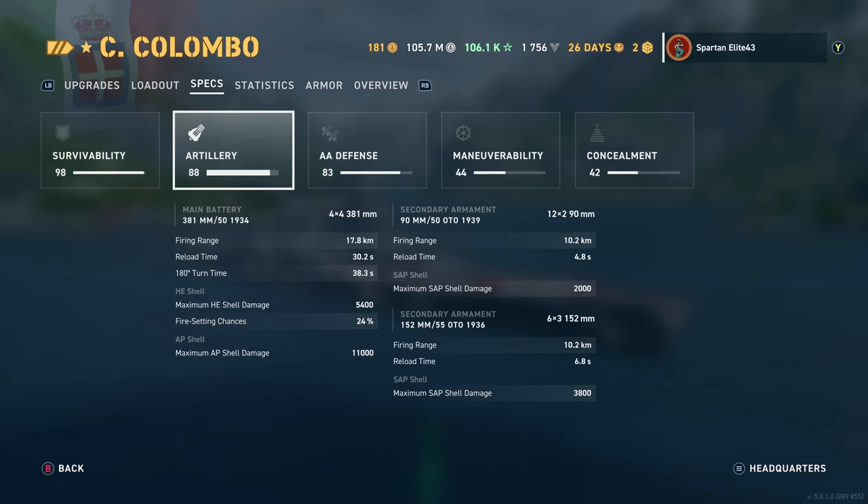Secondary armament: 90mm 50-caliber auto 1939s — you get 24 of those reaching out to 10.2 kilometers, reloading in 4.8 seconds, and firing SAP for maximum 2,000 damage. Then the 152mm 55-caliber auto 1936s — you get 18 of those also reaching 10.2 kilometers, reloading in 6.8 seconds, doing 3,800 damage with SAP shells.